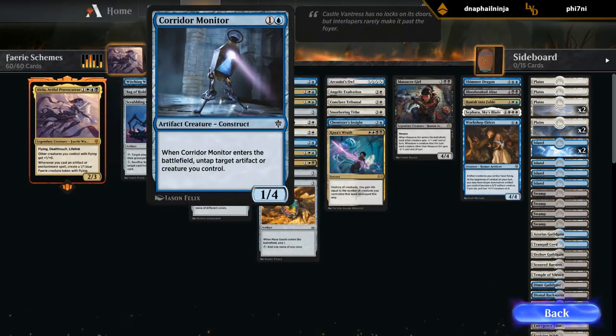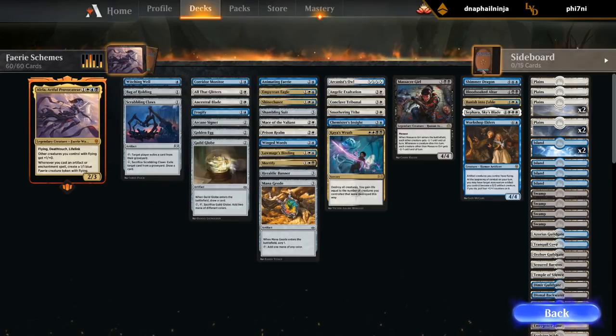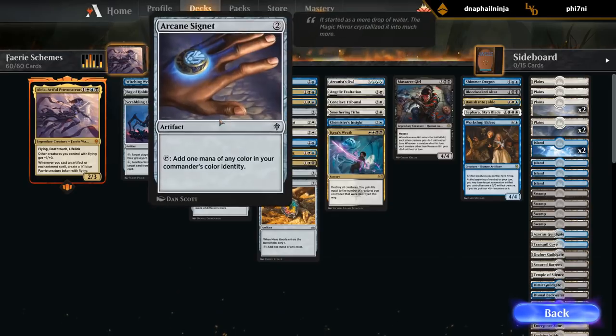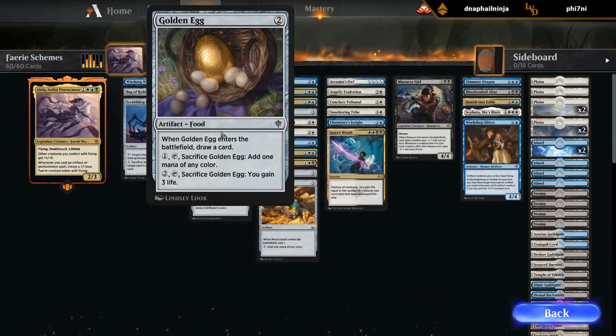At 2 mana we've got Corridor Monitor, a 1/4 that untaps an artifact or a creature when it enters the battlefield, so it can have some neat applications. We've got All That Glitters, a 2-mana enchantment giving a creature +1/+1 for each artifact and/or enchantment we control. I know there's the Shimmer Dragon that can gain hexproof if we control enough artifacts. We've got Frogify as one of our removal spells — pretty flavorful, turning a creature into a 1/1 frog. Arcane Signet as in every commander deck, Golden Egg which draws a card and can filter mana or gain a bit of life, and Guild Globe, pretty similar.